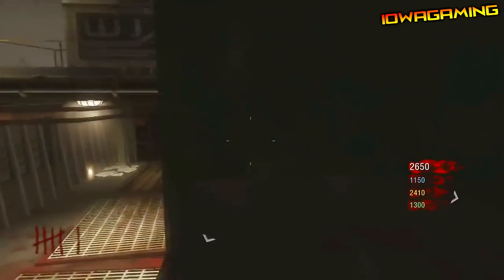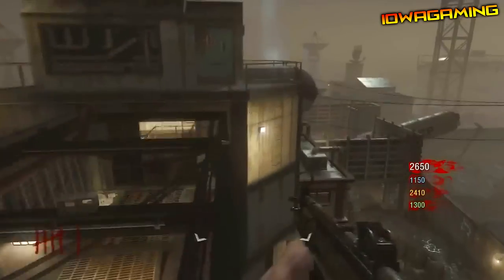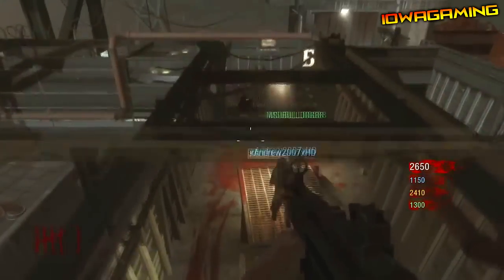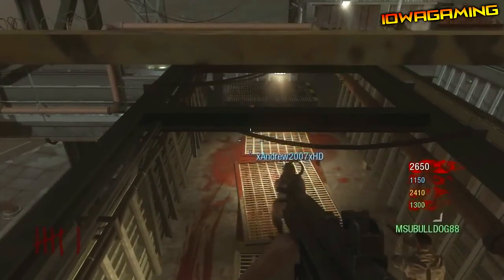Once you get right in about the spot, you just want to stand up quickly and go back to prone so you don't die. Then you want to hold sprint, jump, and run across that bar and do a strafe jump onto the top of the Speed Cola roof. There's no death barrier on this roof, so you will be okay if you just stay right here.